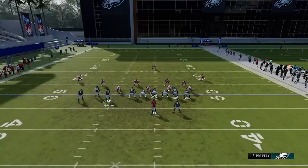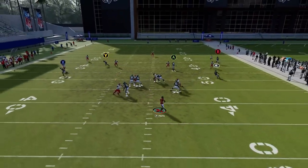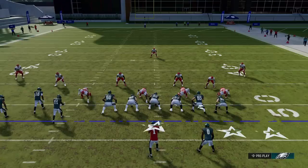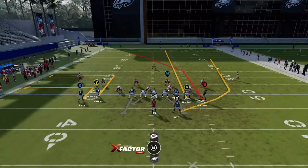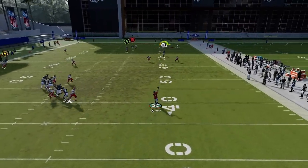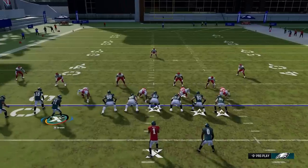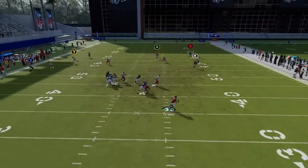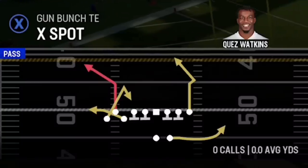One of the easiest one-play touchdowns against Cover 4 in the game. Against Cover 3, run from a hash mark to the open side of the field, motion this receiver across, put the A route on a streak and the running back on a wheel route. Cover 3 has a tendency to turn into match, which can be a huge benefit to the running back. Motion across to create a coverage match issue — wide open on the other side for an easy one-play touchdown as all the deep coverages are taken up. Streak the A route, motion across, put the RB route on a wheel — a very easy 50-yard bomb.